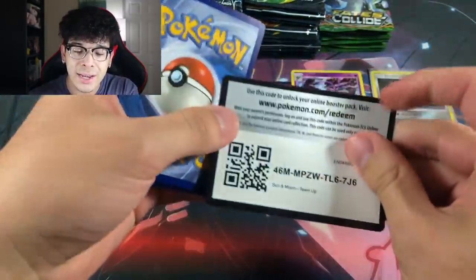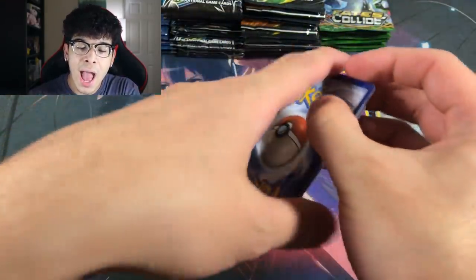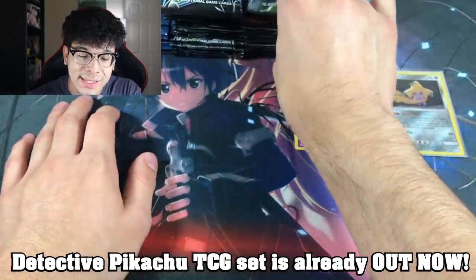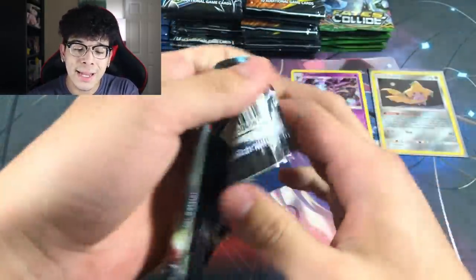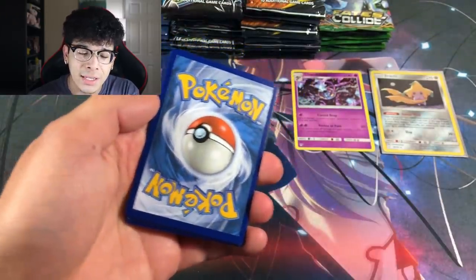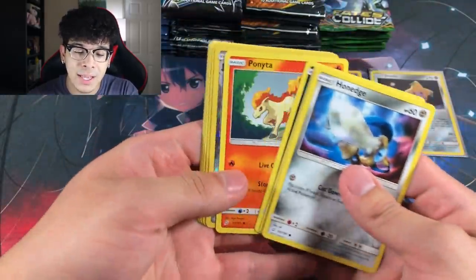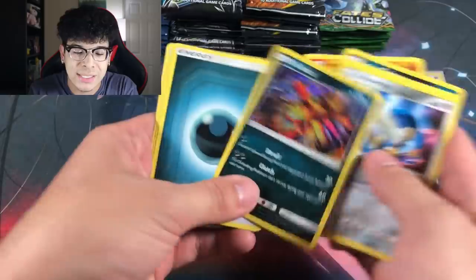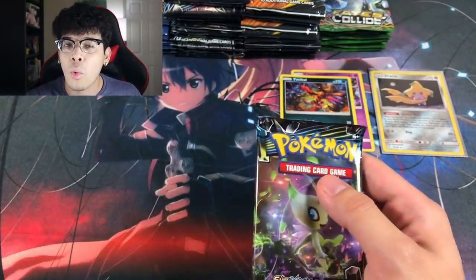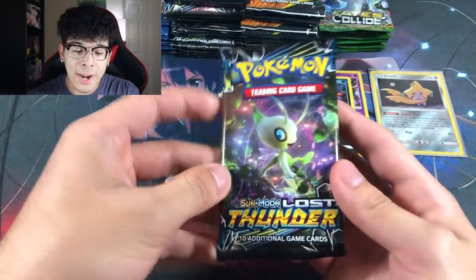As we're doing this video, the Pokemon Detective Pikachu set actually comes out tomorrow — today is April 4th and it officially releases on April 5th. GameStop is your best bet to find the Detective Pikachu cards because they usually keep them in the back and you have to ask for them, since a lot of people like to steal, even at a GameStop.